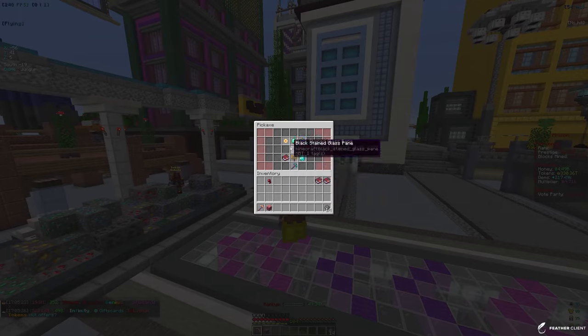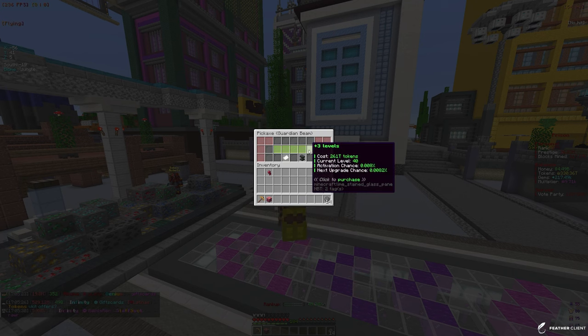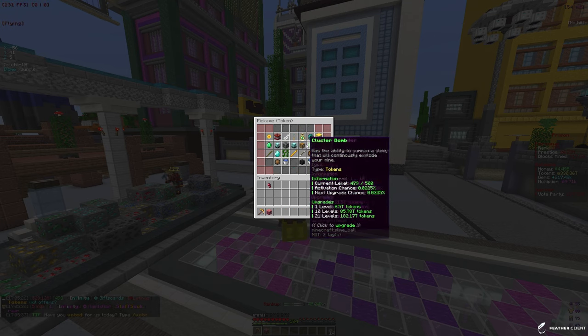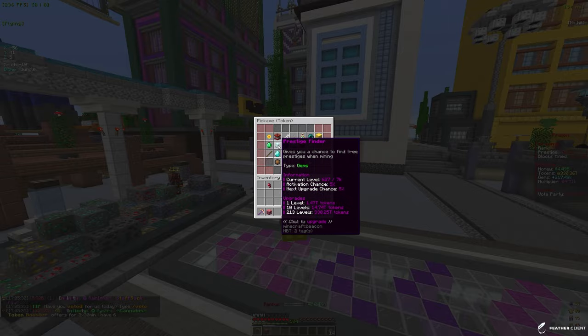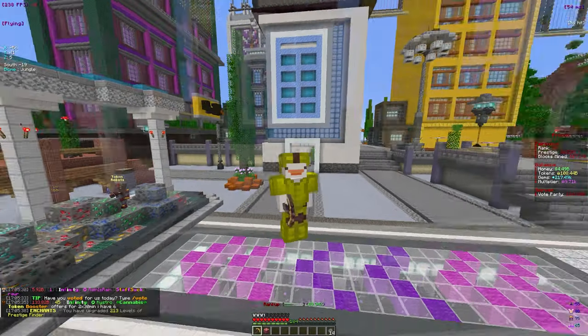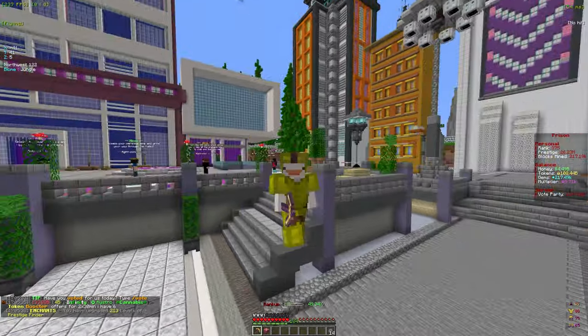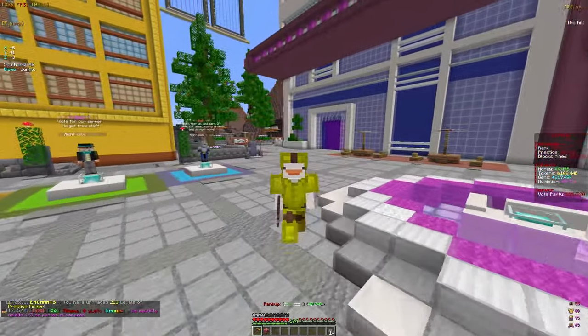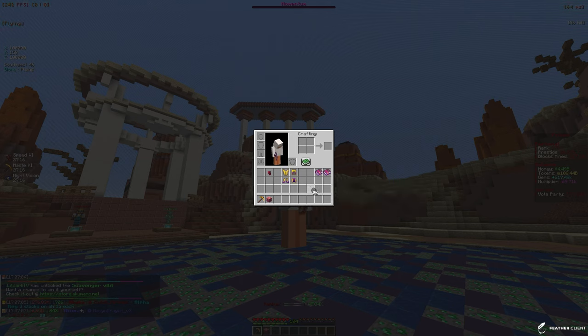We're going to salvage basically everything in our inventory — that's only going to give us around 20 salvage points but that's honestly not bad. We do have 330 trillion tokens from mining. For the Guardian Beam enchant we can only get three levels so we're not going to spend on that. Instead, let's put some into Prestige Finder — boom, 213 levels in Prestige Finder. We'll definitely take that since we're going to be getting a lot more gems now.